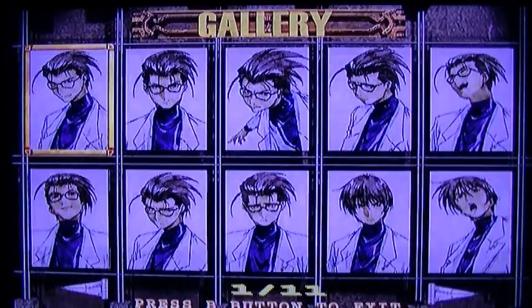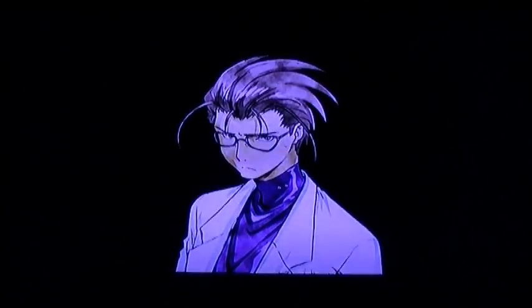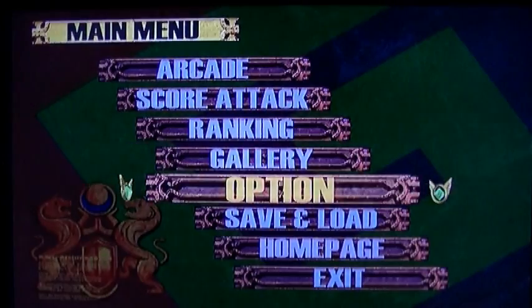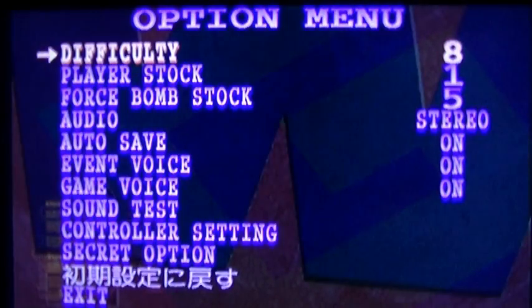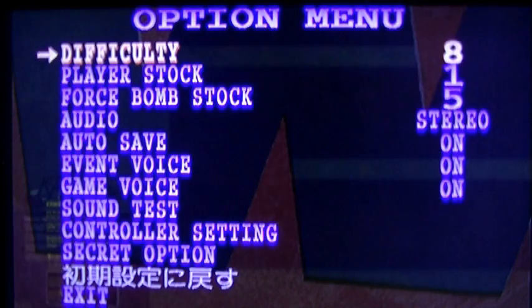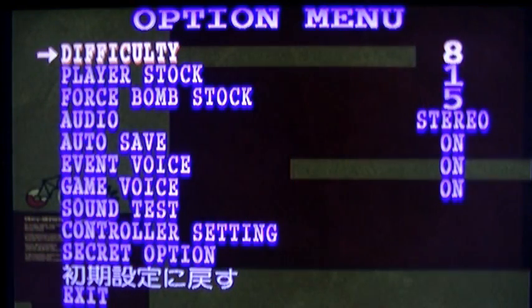There's a Gallery with loads of different pictures you can unlock, though it's nothing too special. In Options, you can choose a hell of a lot — you can put the difficulty between 1 to 8, and it does seem that you get infinite continues, so you might as well put it on 8 and get a better score.